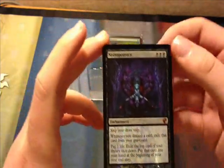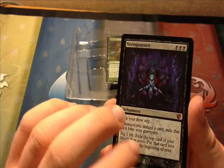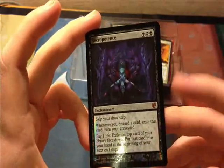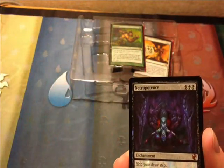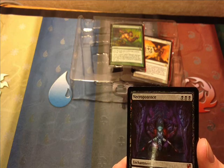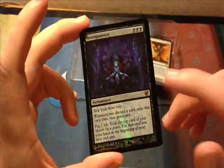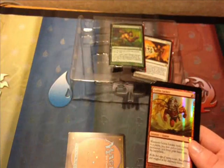Necropotence: skip your draw step, costs 3 black. Whenever you discard a card, exile a card from your graveyard. Pay one life, exile the top card of your library face down — put that card into your hand at the beginning of your next end step. I'm really not quite sure of the purpose of that. If you know what this card could be used for, it would be nice to know. Apparently it dominated during 1996–1997 in Standard. If you know exactly why it's banned or what deck it fits into, please let me know.